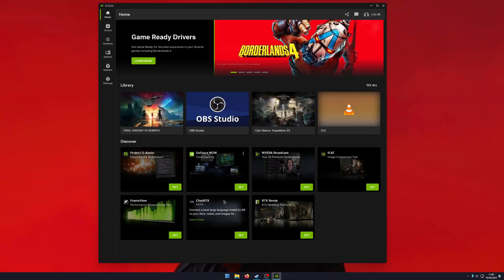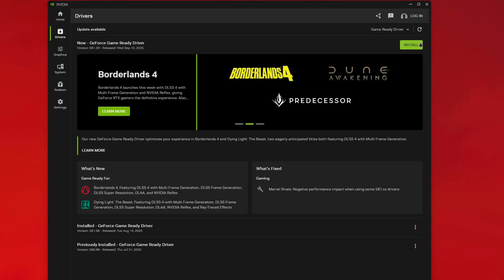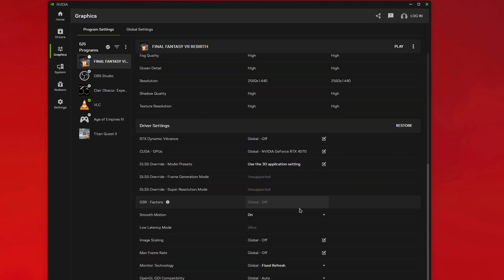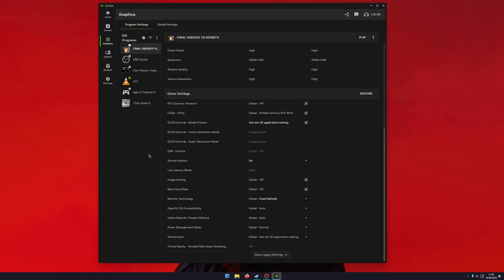To enable this feature, go to the NVIDIA app. Once open, make sure you have the latest version — go to Drivers and install it. I've already got the Smooth Motion version so I don't need this update. Once you have the latest version, go to Graphics, select the game you want to enable it for — I'm enabling it in Final Fantasy 7 Rebirth — then go to Smooth Motion and make sure it's toggled on. It'll generally be set to default global for whatever game you're checking.